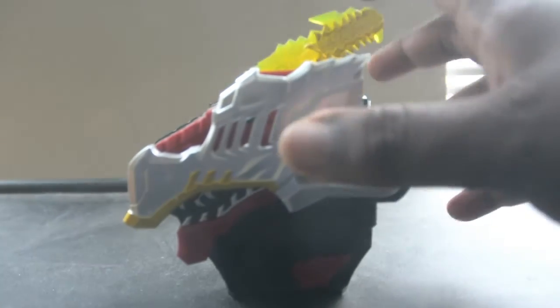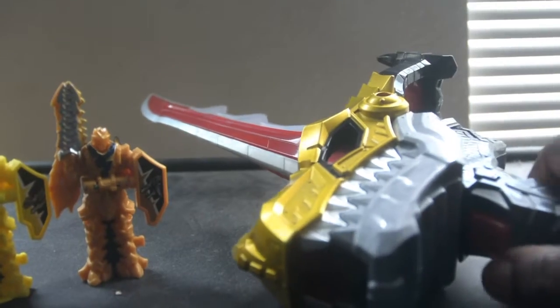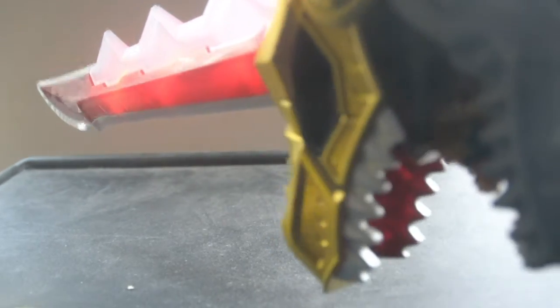Now let's go ahead and do the Ryo Soul Ken. Insert the Ryo Soul Gold and that's the gold sound, then the final attack. And now the Bari Bari Armor.